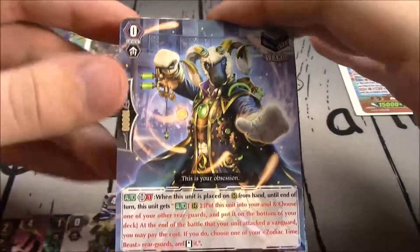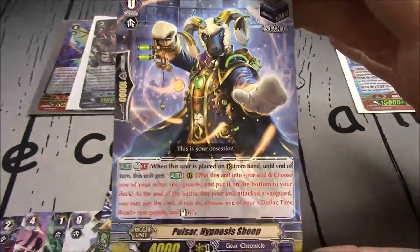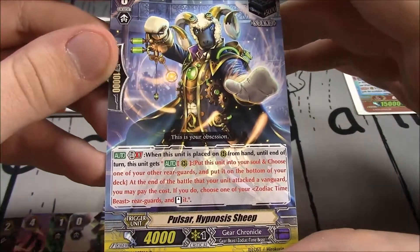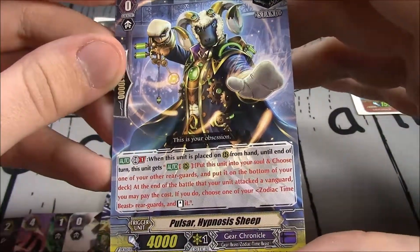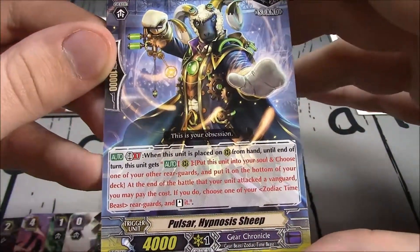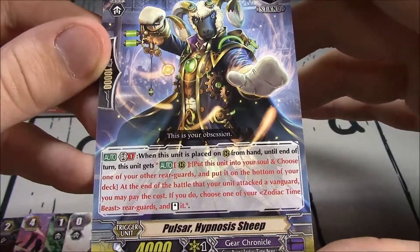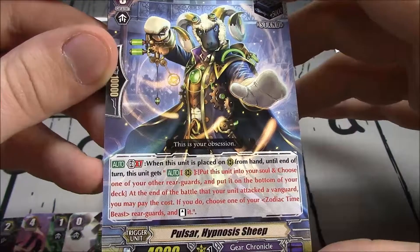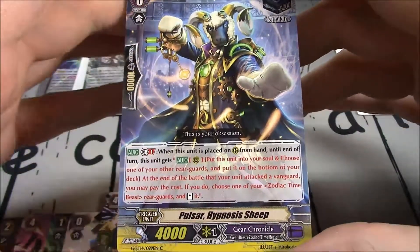We get a reprint of Pulsar Hypnosis Sheep — stand trigger, Grade 4 Gear Chronicle. When this unit is placed on rearguard from hand, until end of turn this unit gets auto. Rearguard: put this unit in your soul, choose one of your other rearguards and put it on the bottom of your deck. At the end of the battle this unit is active; you pay the cost; choose one of your Zodiac Time Beast rearguards, stand it.